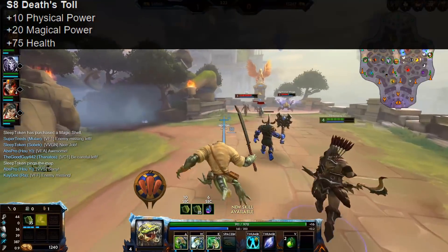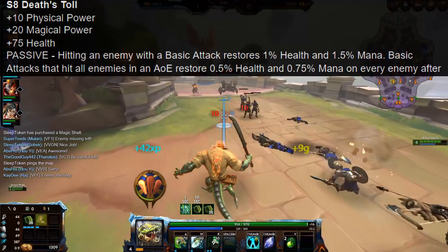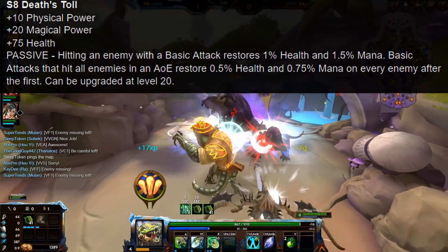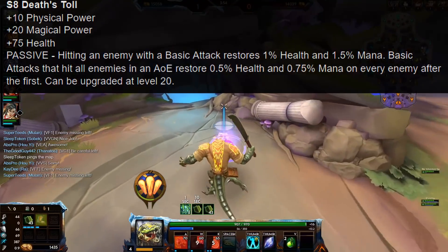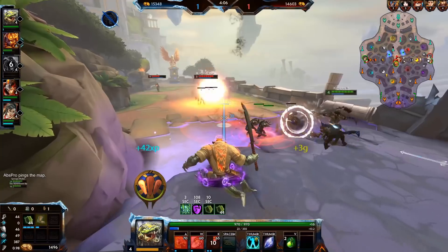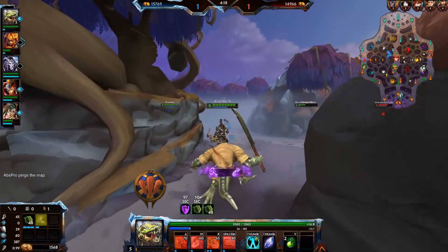The next one is Death Toll, which gets a change to its numbers as well. The physical power stays at 10, but the magical power goes down from 25 to 20, and the health goes up from 50 to 75. The passive is drastically changed — even the first rank is now percentage-based. Hitting an enemy with a basic attack now restores 1% health and 1.5% of your mana. Basic attacks that hit all enemies in an AoE restore 0.5% health and 0.75% mana on every enemy after the first hit. This means on very early levels you'll heal a little bit less, but on higher levels a lot more. I imagine this has something to do with them not wanting it to be too much of a hunter item, but rather something that benefits from building tanky.